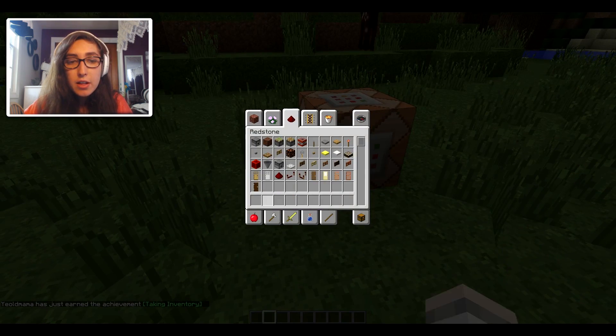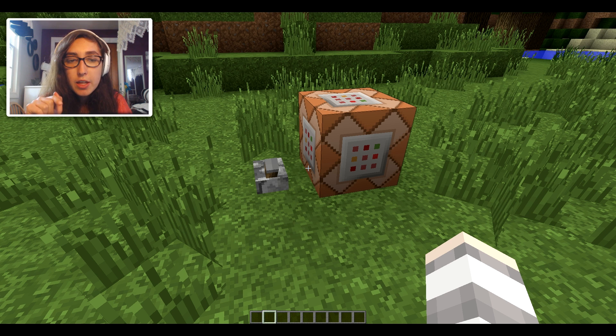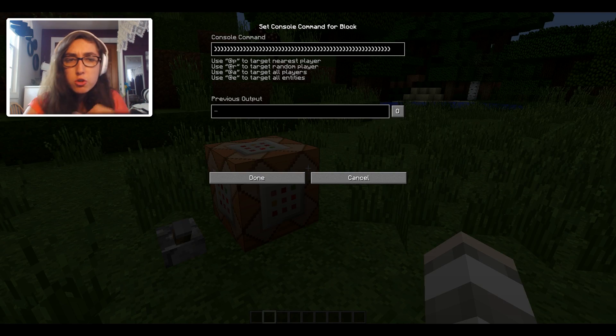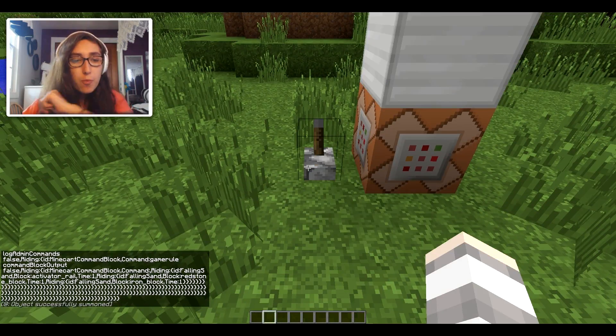The last thing you need to do is go into the description of our video right now, copy the link that's down there, go to that link, get the command, come back, and paste it in by pressing Ctrl+V, press done, and then flip that lever — boom.